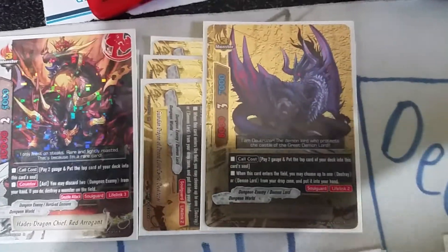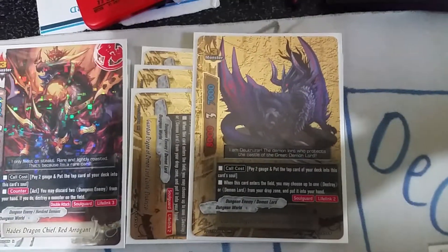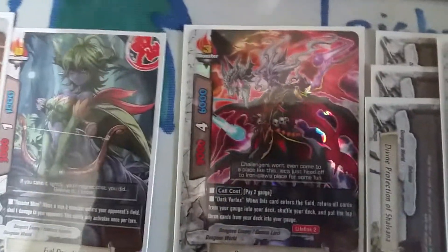On to the size threes — we've got four Red Arrogant, four Guardian, four Hades Dragon Chief Red Arrogant, four Guardian Dragon Demon Demon Castle Dao Cruiser, three Death Master Leelag Monarch, two Iron Cyclops, and past the buddy in the flag we've got one copy of Demon Lord Gagnar. So I'm gonna go over the size three lineup.